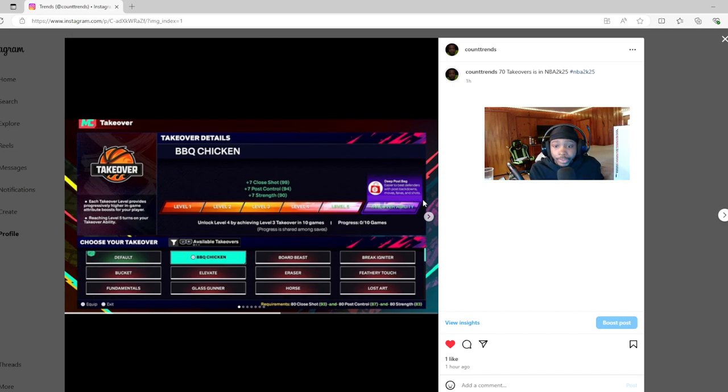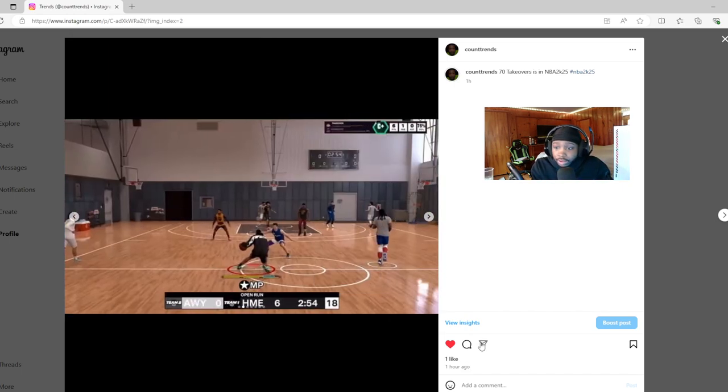On 2K24, 23, and previous games, when a post scorer popped their takeover they got both animations and boosts. Now they've split it — levels one through five give you the boosts, and once you get your ability you actually get the animations. Same thing for a playmaker: level one to five is just boosts, but the takeover ability gives you the ankle-breaker animations. Same with a sharpshooter — boosts first, then sharpshooting animations at takeover ability.